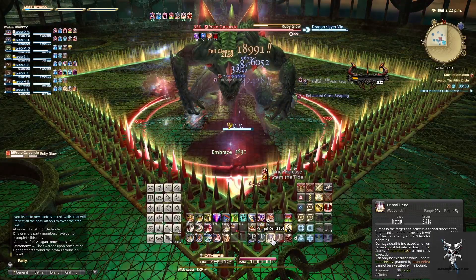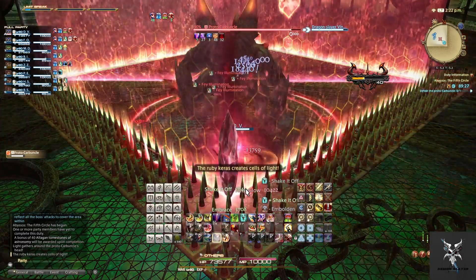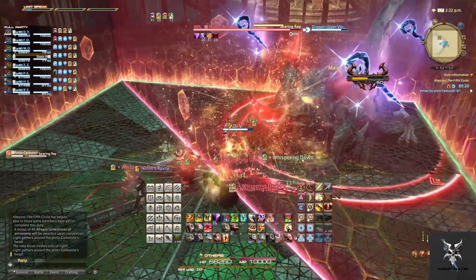He'll cast Ruby Glow, which will do party-wide damage, setting up a reflective barrier in the center of the platform. This will cause his next Searing Ray to be reflected off of the barrier, so you'll want to be on the opposite side that Carbuncle is on.